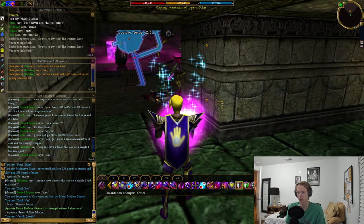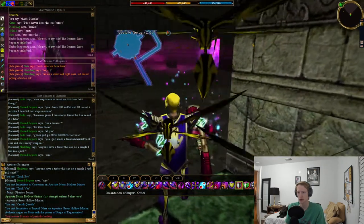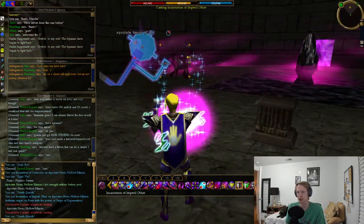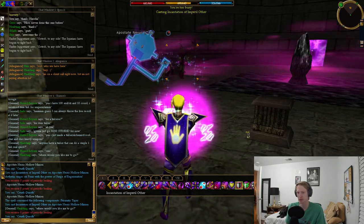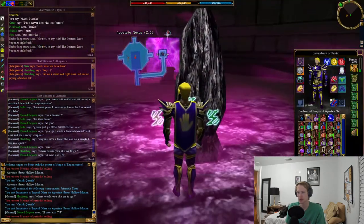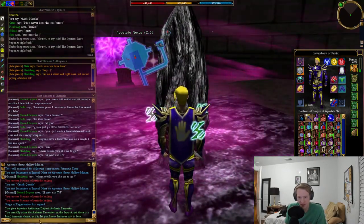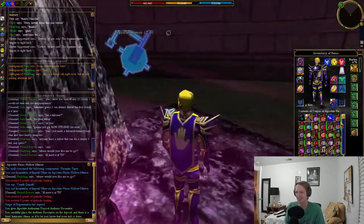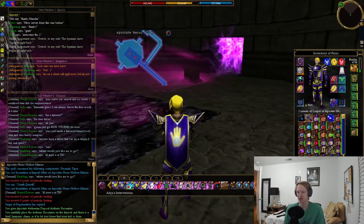You can vuln or imperil the hollow minions to make it faster. Level 200 summons are just crazy. Once you come in here and hand the resonator to the deposit, it makes a harmonic chime to let you know that your task is done. That's all you need to do — it's really a pretty quick quest for the rewards.